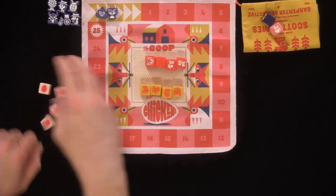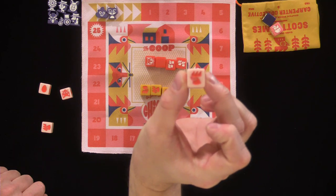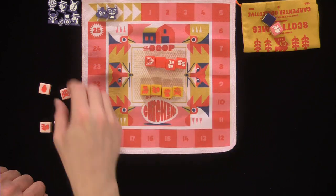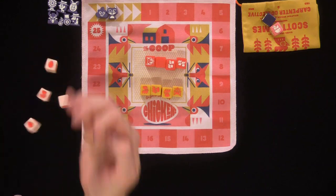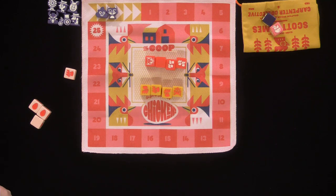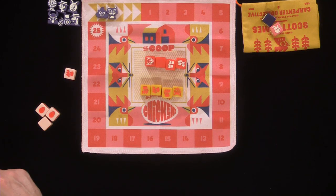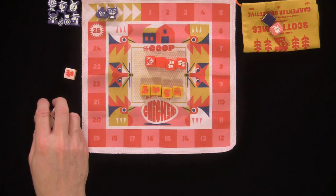So the first player will roll these dice and you want to get chickens, which are these right here. These are etched dice. And you want to avoid foxes. So you roll the four dice. I got a chicken — that's one point if I stop. And I have eggs. Now I will hatch the eggs regardless if I stop or I roll again. You get one re-roll.